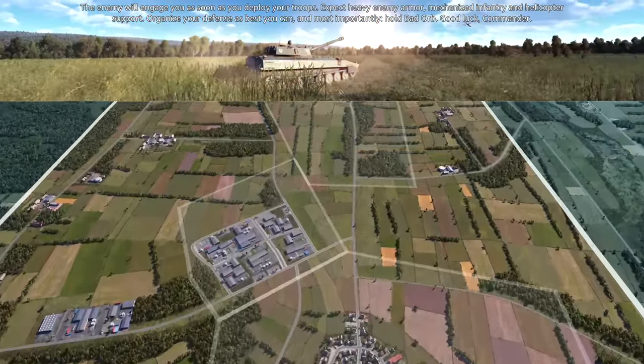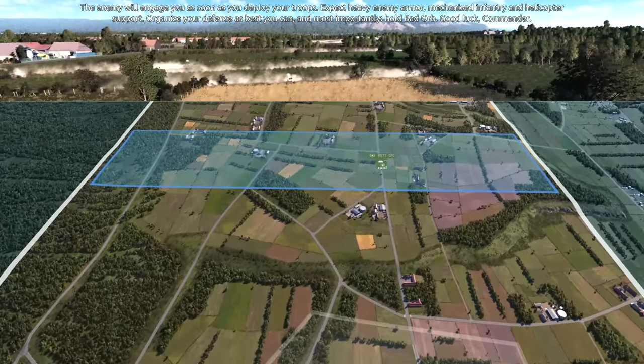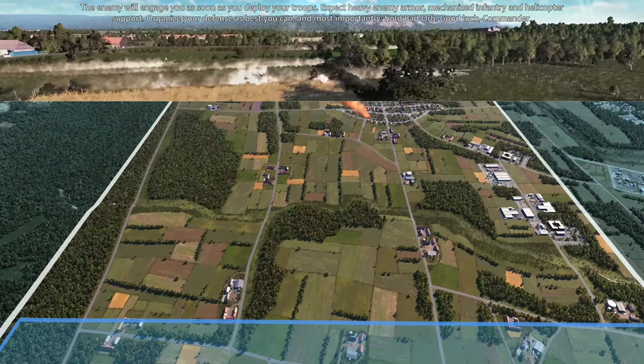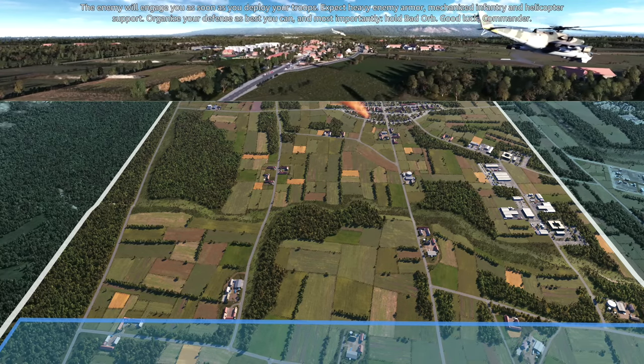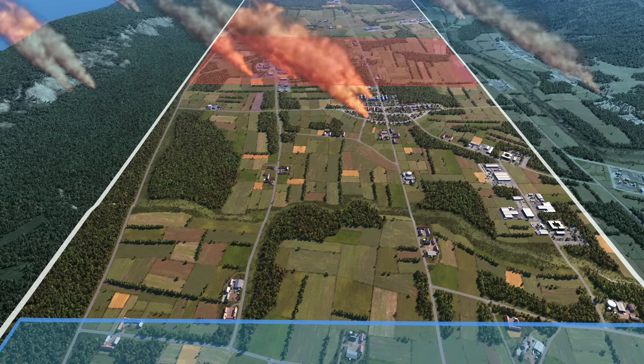The enemy will engage you as soon as you deploy your troops. Expect heavy enemy armor, mechanized infantry, and helicopter support. Organize your defense as best you can, and most importantly, hold Bad Orb. Good luck, Commander.